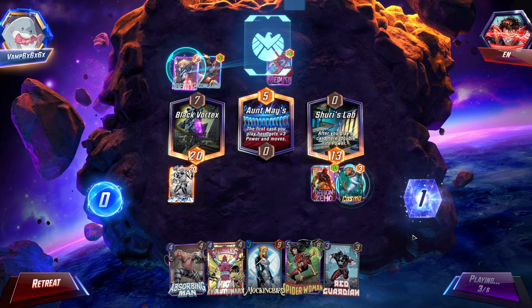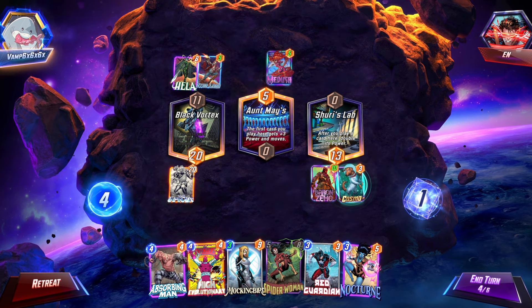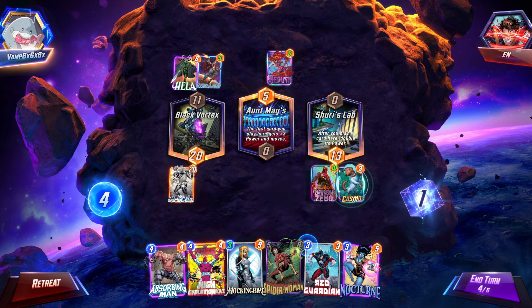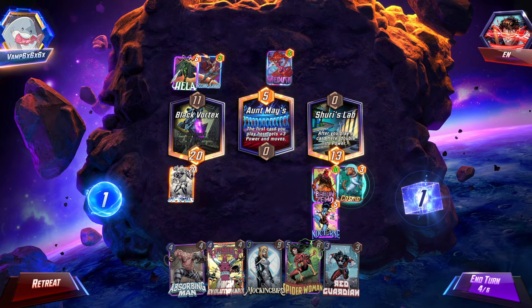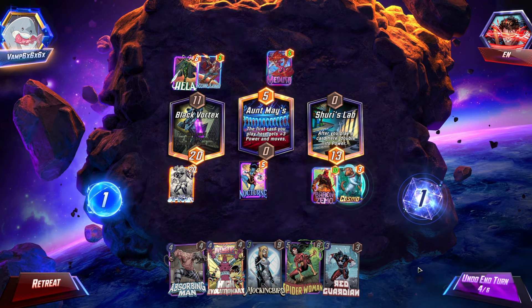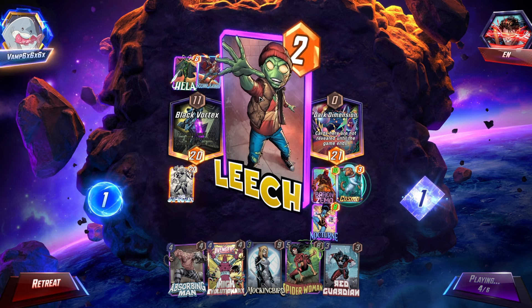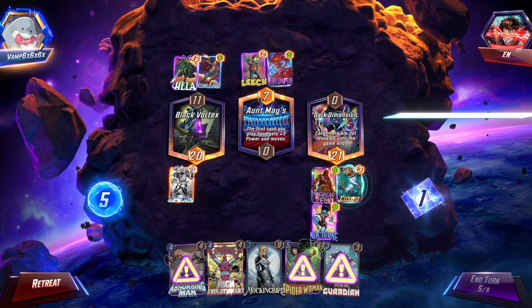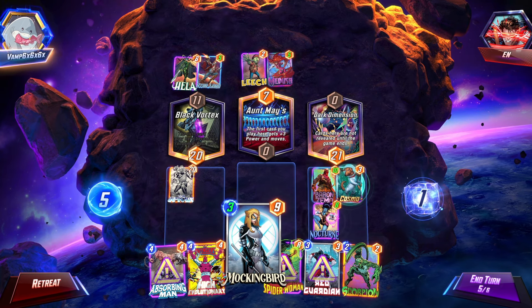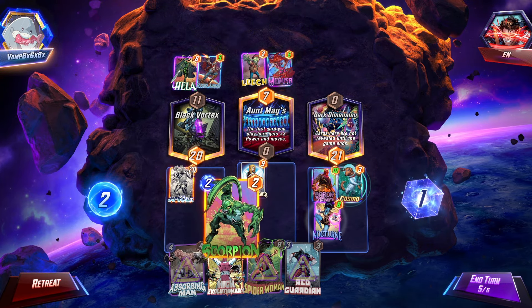Medusa, Agent — wait. This means they are most likely a Loki deck. I'm going to play this here because this is a fun little interaction, and this will have her change the location. Leech — I'm perfectly chill with Leech, honestly. This deck isn't really affected by Leech, if I'm being honest. Not at all. This deck just isn't affected by Leech.